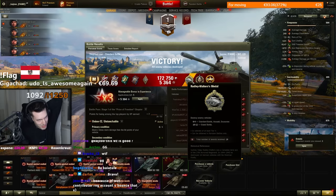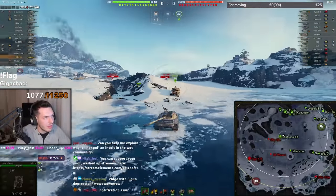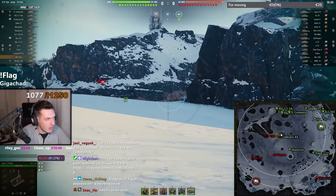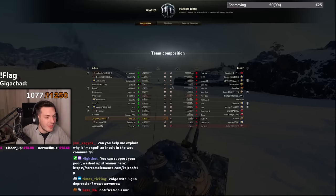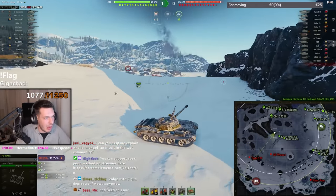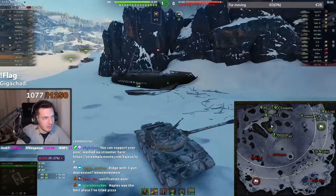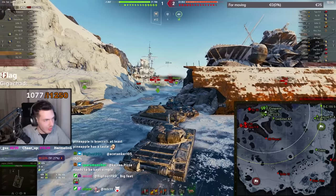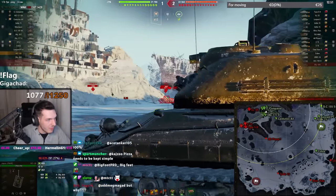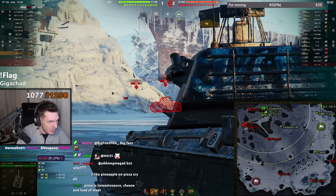After wargaming completely butchered the middle on this map, there is nowhere else to go but to the heavy flank — but first let's shoot this guy in the mid. The only thing that keeps this tank from becoming completely broken is the fact that it only has minus three degrees of gun depression, and you really need to use the terrain to your advantage to be able to shoot above ridgelines. There's not much you can do on this map besides side-scrape behind your allies and try to hit the cupolas of the enemy tanks.